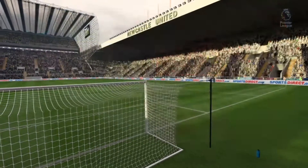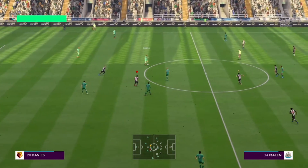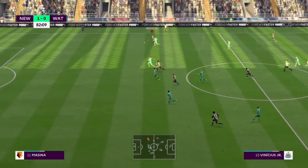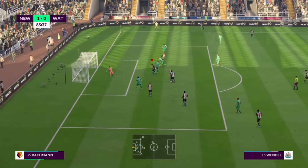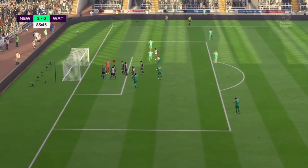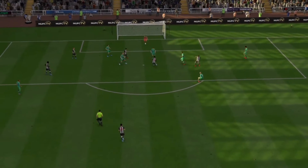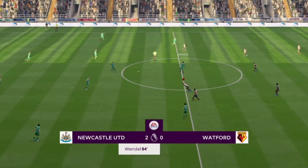Watford need to do well; they aren't defending great. The second half is underway. A chance for Watford but a simple save for Maignan. Now a counter-attack for Newcastle — Vinicius Jr. making a run from the right wing, plays it to Wendell who scores! Vinicius Jr. finally contributes in a goal with an assist. A great run from Vinicius Jr. on the right wing and a lovely goal from Wendell — his second goal this season and he is certainly playing well.